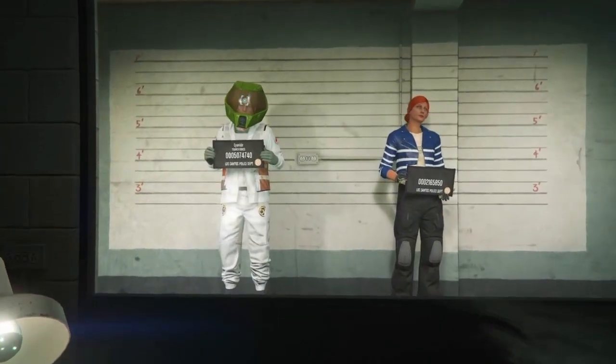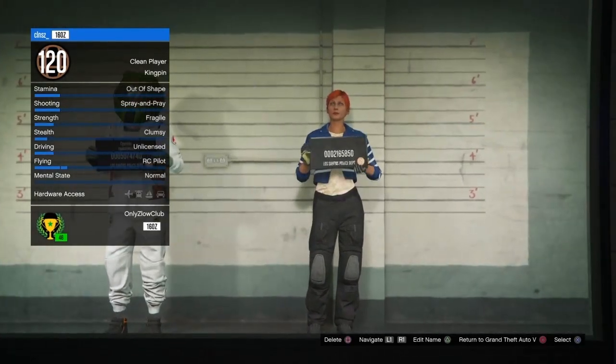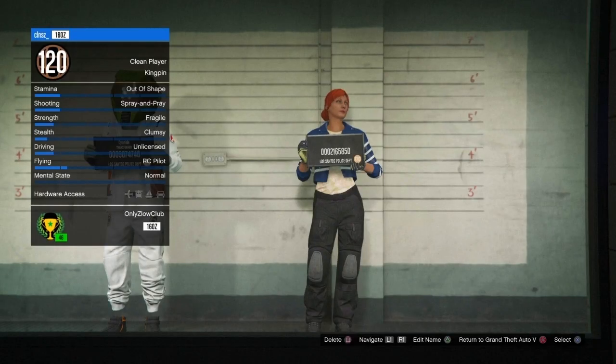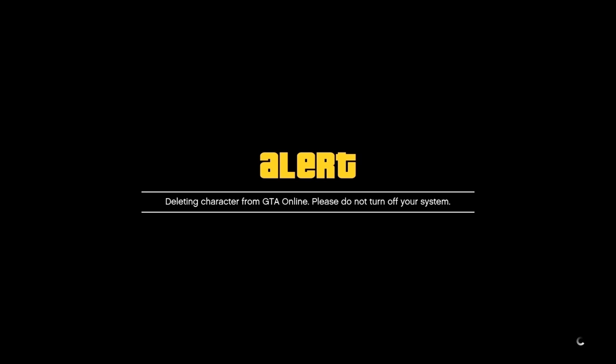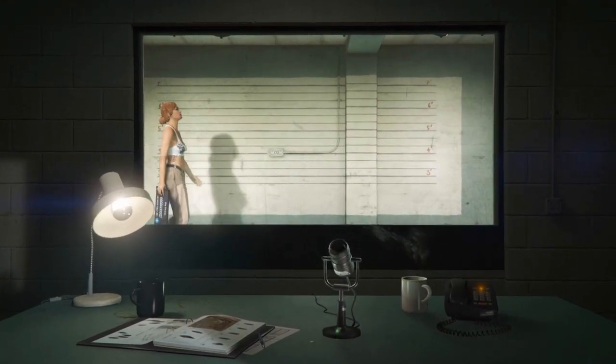Once you're back on the character select screen, hover over to the right and click Square to delete your female character — make sure you're hovering over the female before you click delete. Type in 'delete' and wait for the alert to disappear. Once it disappears, a new character will be walking out — that's what you need. It may take a while but most of the time it's really quick.